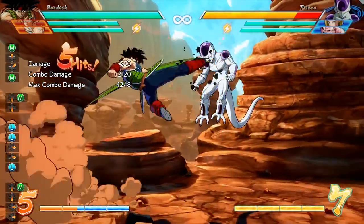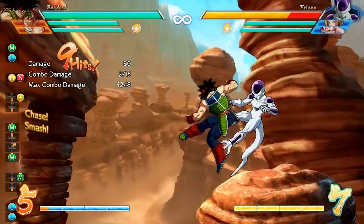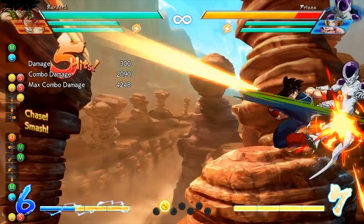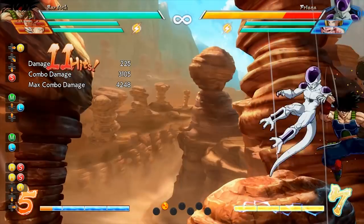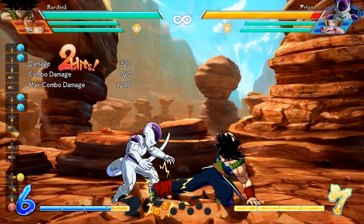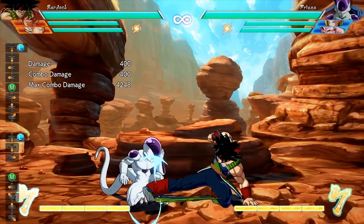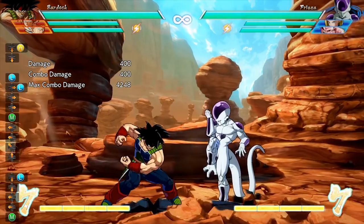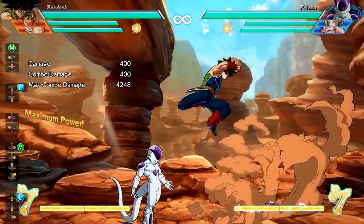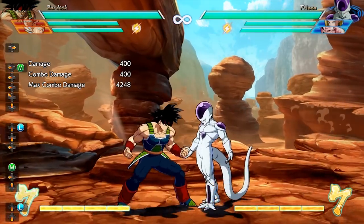Make sure to keep in mind that Bardock's auto combo is fantastic for picking up opponents that are falling and then canceling into something else. Also, Bardock's jumping medium hits twice, so remember to let it hit twice before doing anything else to get the most from your combos. Finally, Bardock is one of the characters whose down light actually hits low, so make sure you're taking advantage of 2L to put pressure on your opponent when they're blocking.